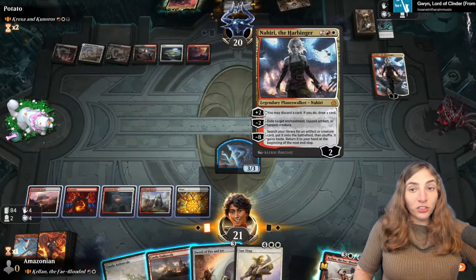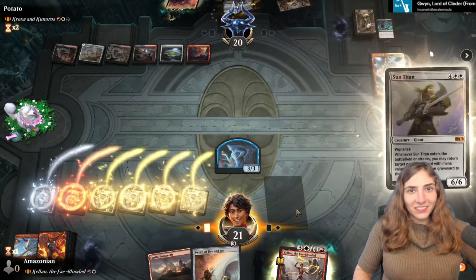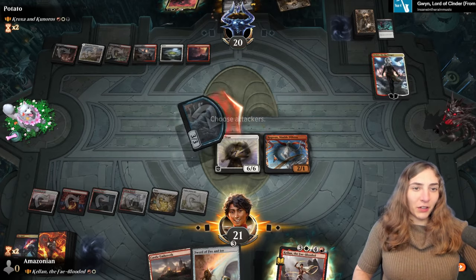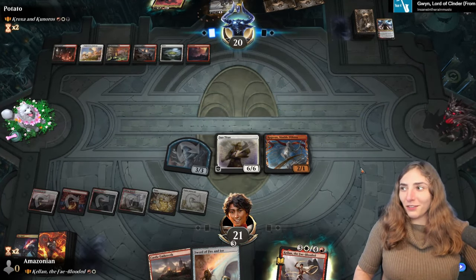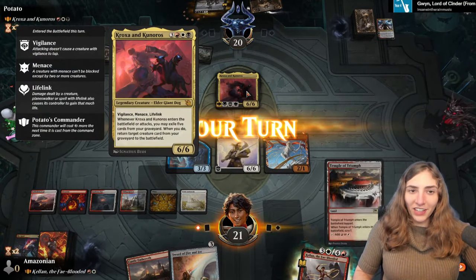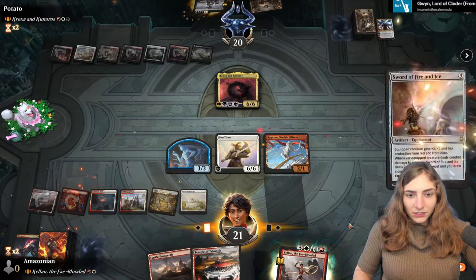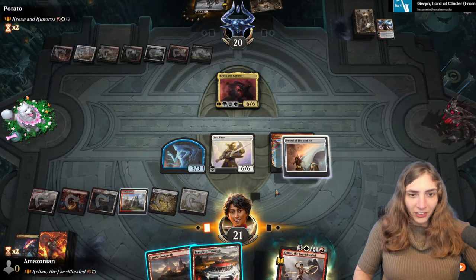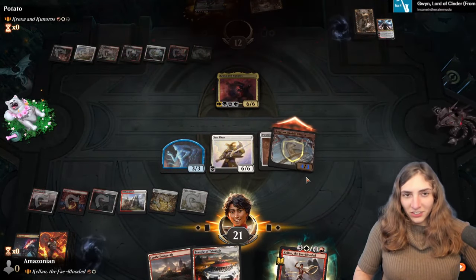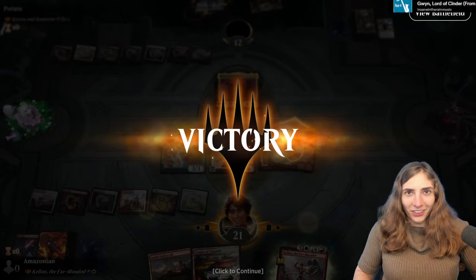I'm asked if equipping dodges a Nahiri ability — no, as long as it's tapped from attacking it can still be exiled. Sun Titan lets me reanimate before they do. Monkey returns from the graveyard — that's the sound of a monkey returning from the graveyard. They now have a 6/6 with lifelink, vigilance, and menace — Kunoros's keywords — but it can't block Ragavan. I could attack with Sun Titan, but I'd rather do crime. It's always going to be crime. Good game.